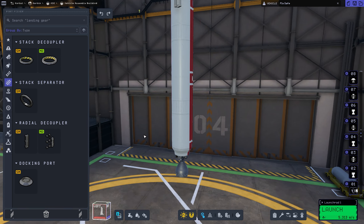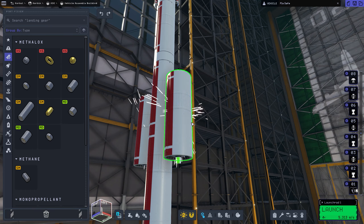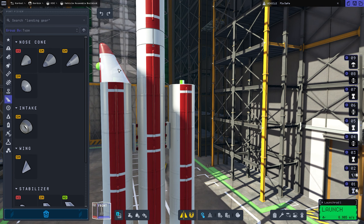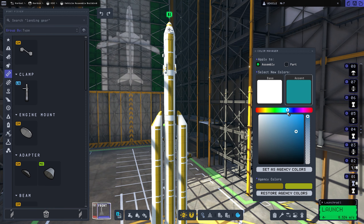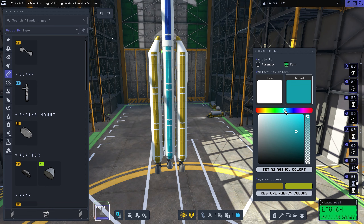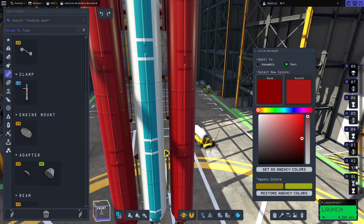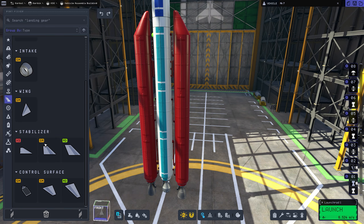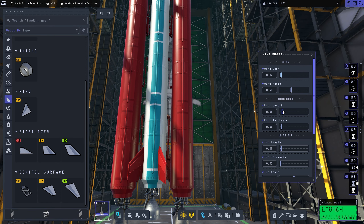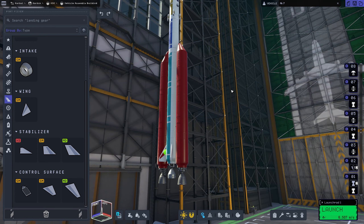Now I'm adding a larger fuel tank for the second stage, and the main stage has three big tanks with a swivel engine. On the sides, I'm adding two Reliant engine boosters. Then I'll add two more in an asparagus configuration. Basically, those outer two will feed into the original boosters — that's why we call it asparagus staging.